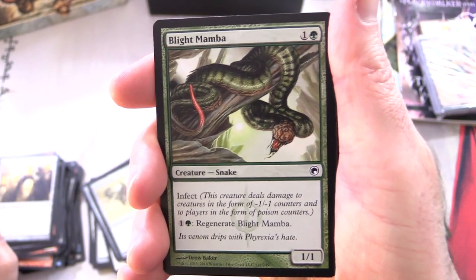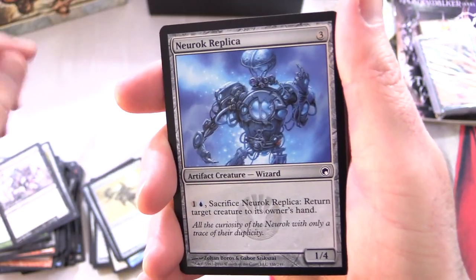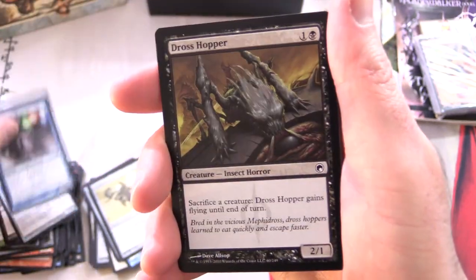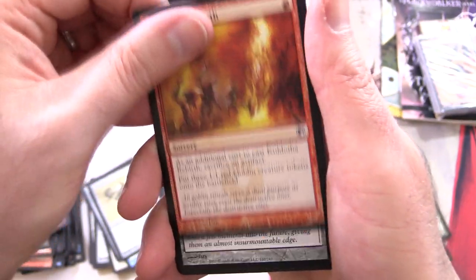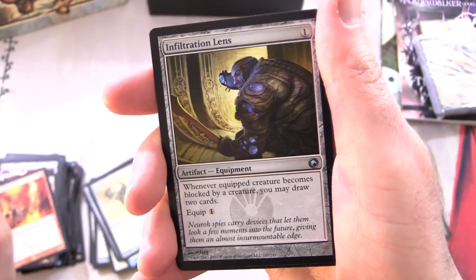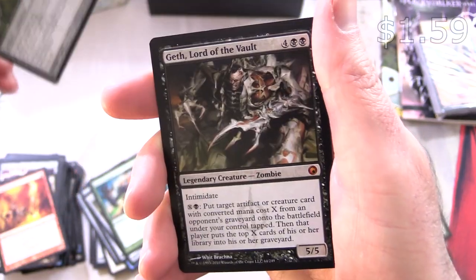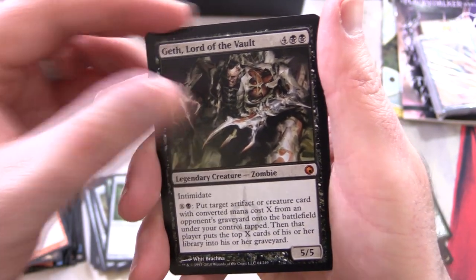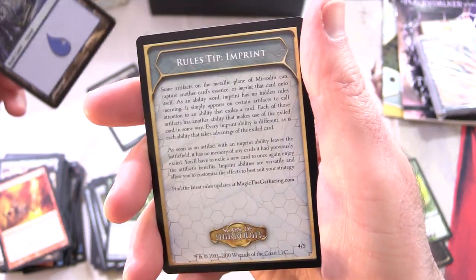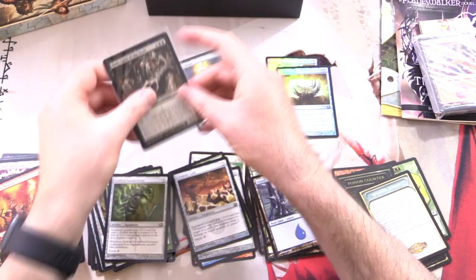So this final pack here: Blight Mamba, Silvok Replica, Fume Spitter, Neurok Replica, Viridian Corthwit, Dross Hopper, Copperhorn Scout, Nihil Spellbomb, Glimmerpost, Kuldotha Rebirth, and Infiltration Lens for the uncommons. Slice in Twain, Grafted Exoskeleton, and a Mythic — Geth, Lord of the Vault! There's an iconic card for you. An Island and a Rules Tip Imprint. Sleeving him up — two Mythics, this is a fantastic bundle.